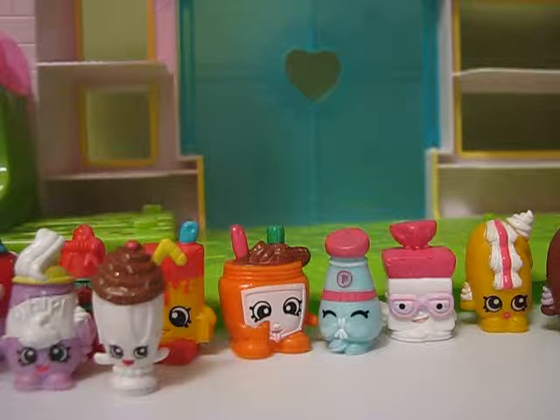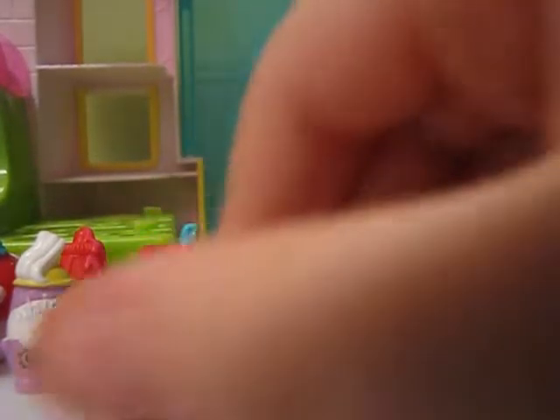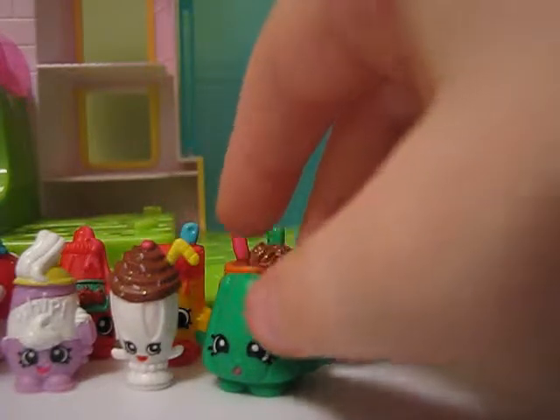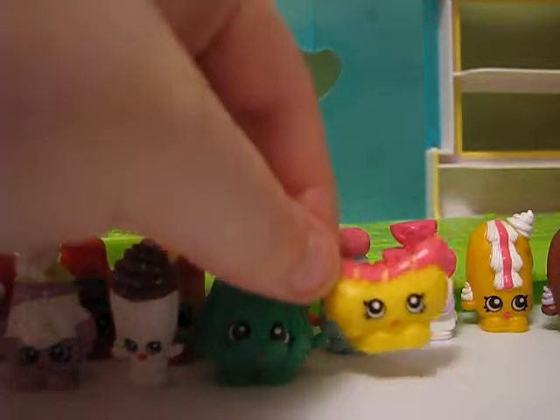That is Dairy. Next, Party Food — yay! The first one I have in Party Food is Wobbles. Whoa, don't fall, Wobbles! Millie Shakes will help you. Millie Shakes helped Wobbles not fall down.